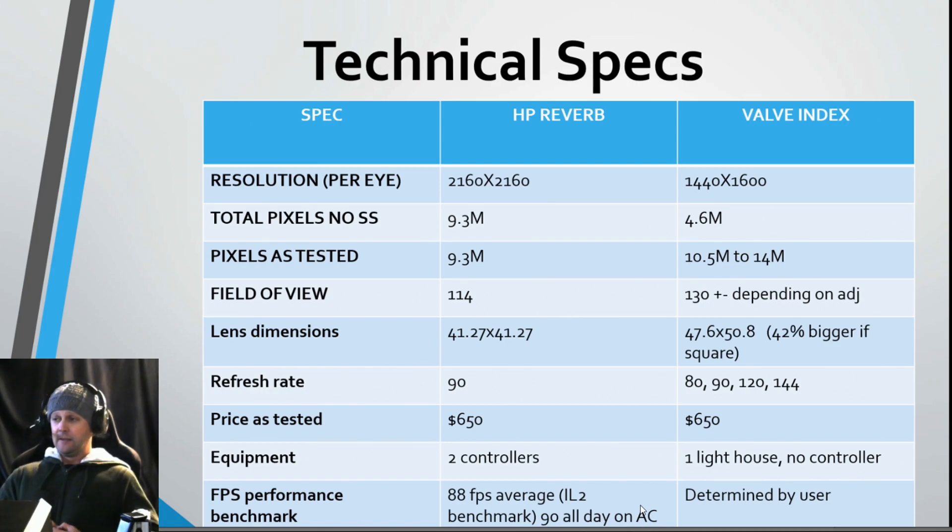For refresh rates: the HP Reverb has one option — 90 Hz, the industry standard. The Valve Index provides four options: 80, 90, 120, and 144 frames per second. There is a noticeable difference — even going from 90 to 144 in IL-2's hangar snapping your head around, you can totally tell. Hopefully when computers are better you'll be able to run the Index at 144 with supersampling turned way up, but no computer currently can do that. This is another big advantage for the Valve Index.